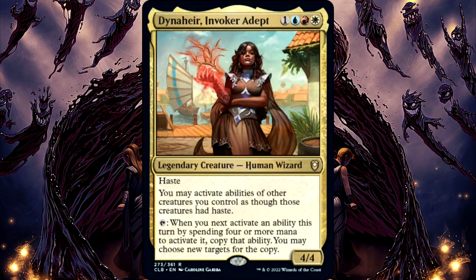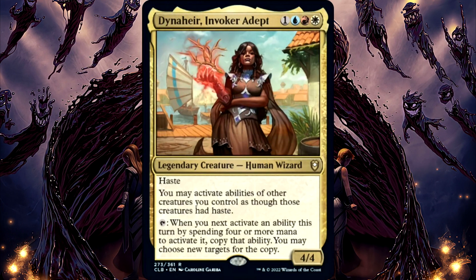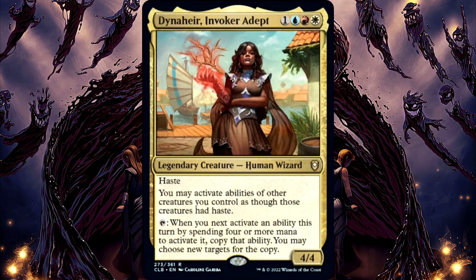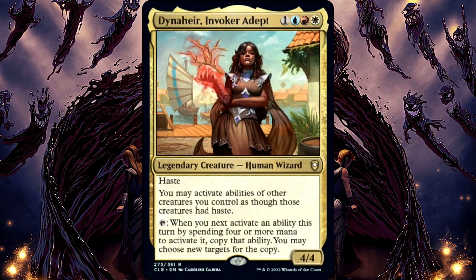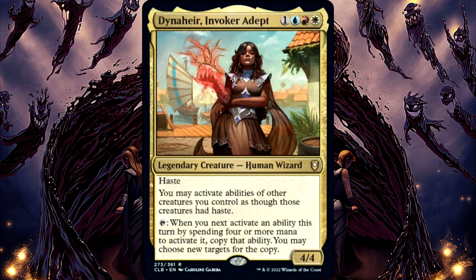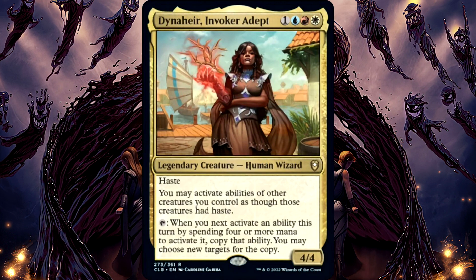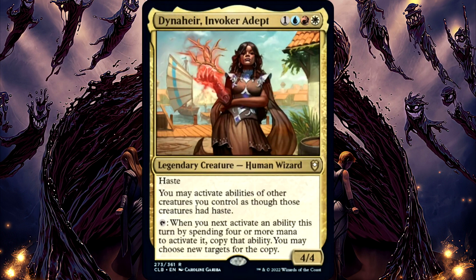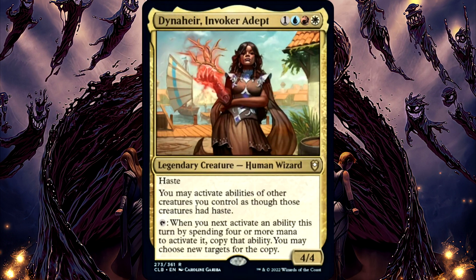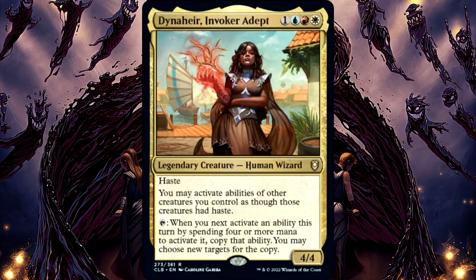Dynahir Invoker Adept has received an update to its Oracle Text. Specifically, the delayed trigger ability does not trigger if you activate a mana ability that costs 4 or more mana to activate. The original printing on this card does not specify this. This is because mana abilities do not use the stack, and triggered abilities cannot see them when the triggered ability attempts to resolve.